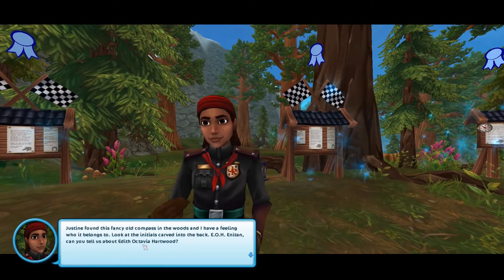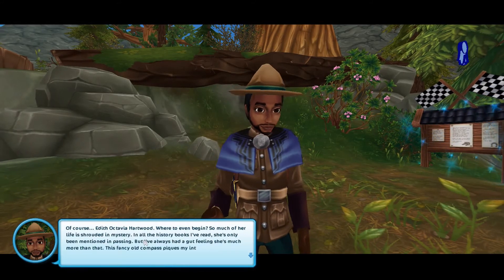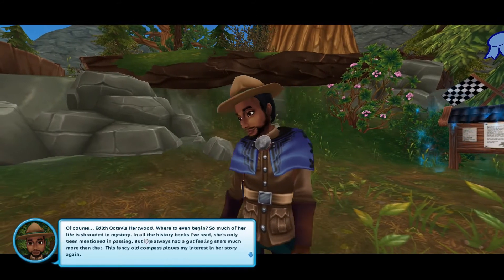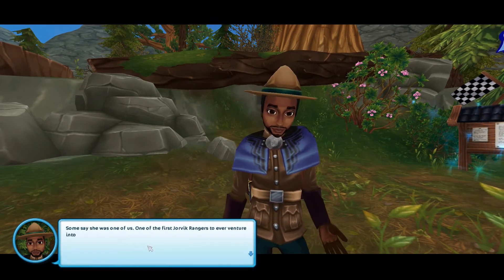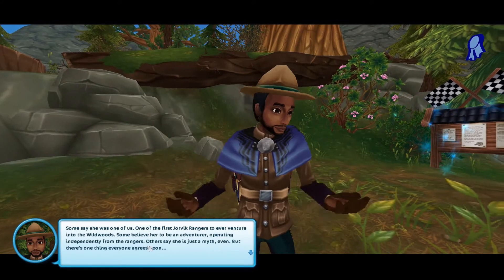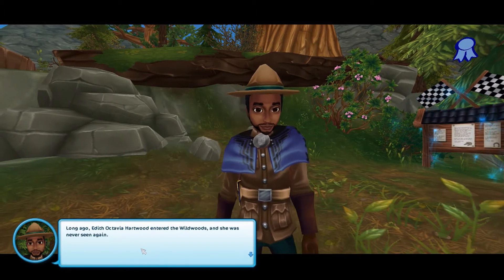Rowan asks: 'Anitin, can you tell us about Edith Octavia Hartwood?' Anitin responds: 'Where to even begin? So much of her life is shrouded in mystery. In all the history books I've read, she's only been mentioned in passing, but I've always had a gut feeling she's much more than that. This fancy old compass piques my interest in her story again. Some say she was one of us — one of the first Jorvik Rangers to ever venture into the Wildwoods. Some believe her to be an adventurer operating independently from the rangers. Others say she's just a myth. But there's one thing everyone agrees upon: long ago, Edith Octavia Hartwood entered the Wildwoods, and she was never seen again.'